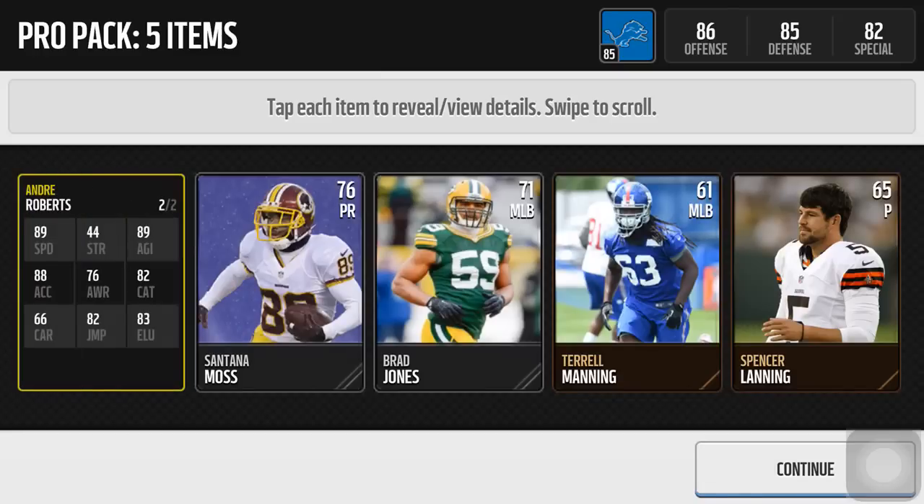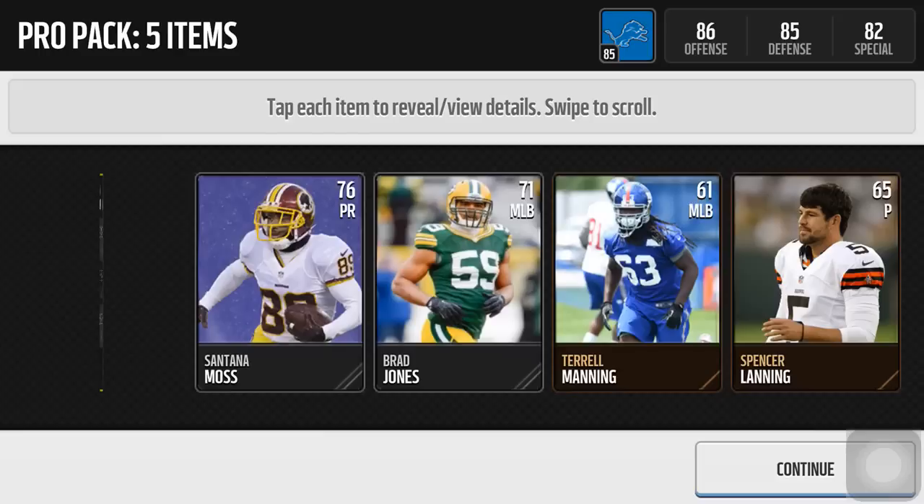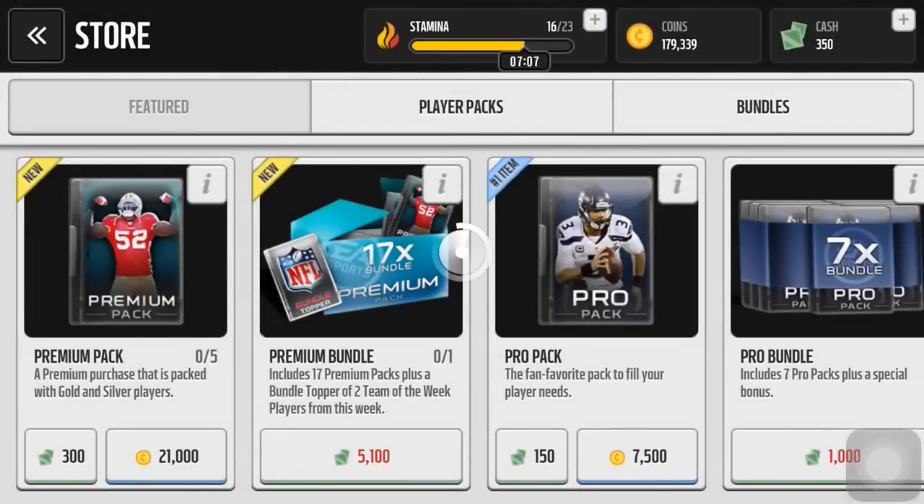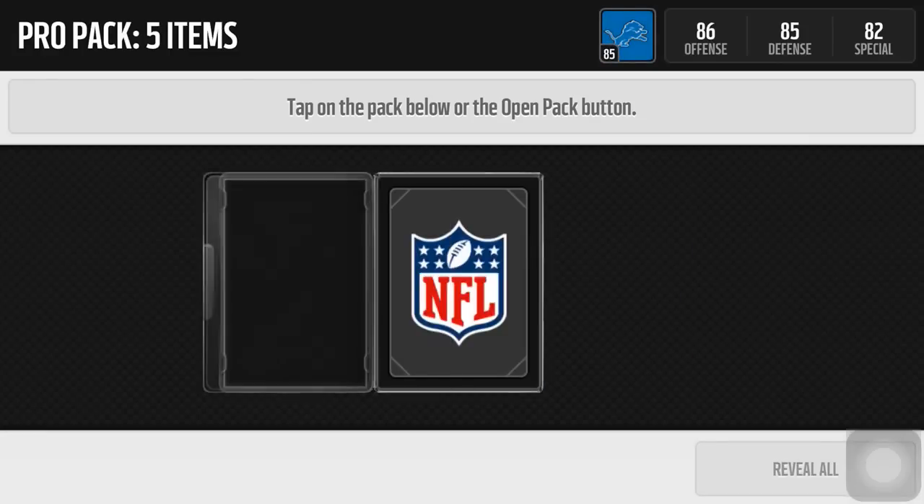There's that speed at 89 — speed is terrible, so those guys, thousand gold on the auction house, will sell pretty quick. Or you can just trade them in for the trophies. Next we're gonna go to pack number six.